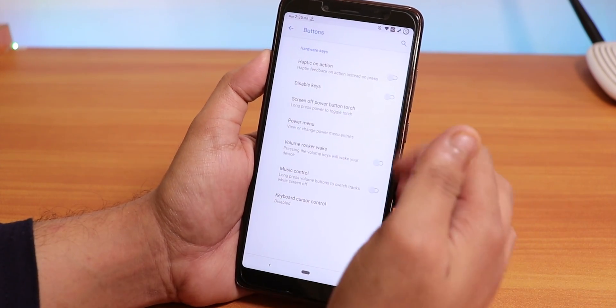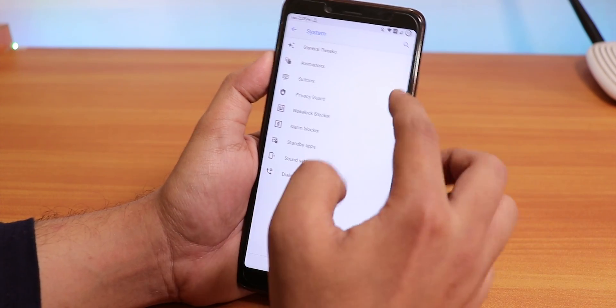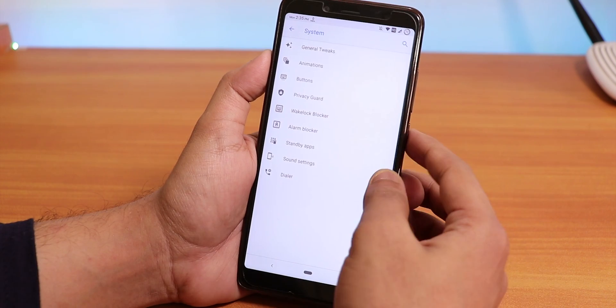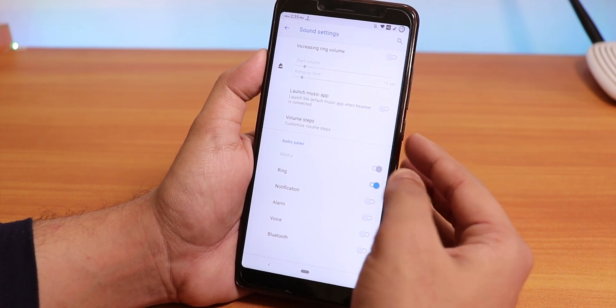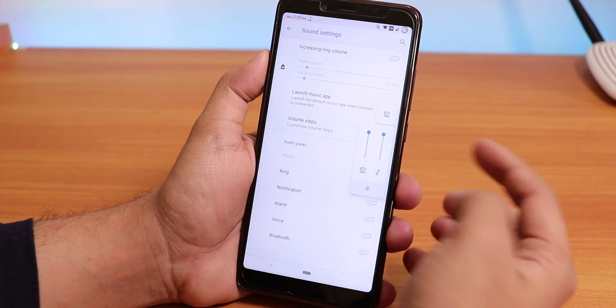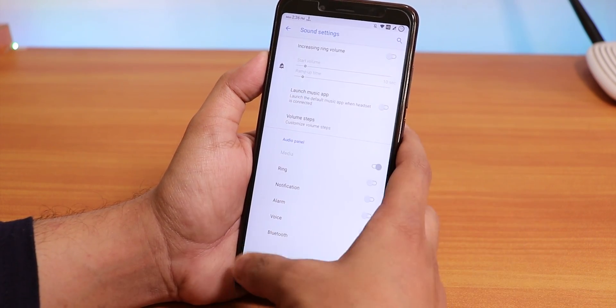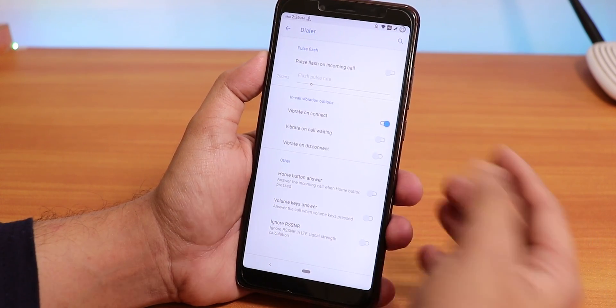There's a Privacy Guard, wake lock blocker, alarm blocker, and standby apps. Sound settings are accessible from here too — you can activate ring/notification volume stuff in the volume panel. Inside the Dialer settings you have in-call vibration options: vibrate on connect, vibrate on call waiting, vibrate on disconnect, and flash on incoming call.